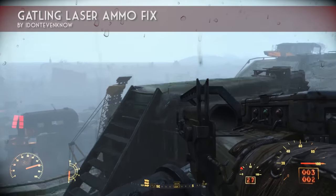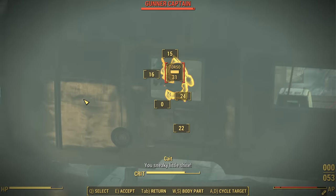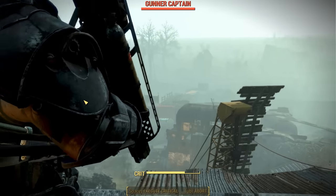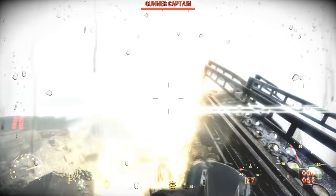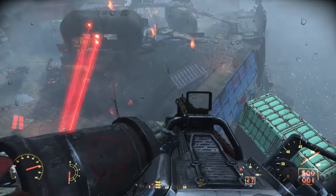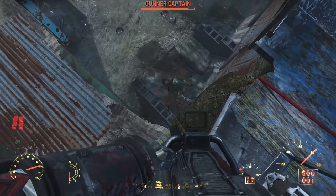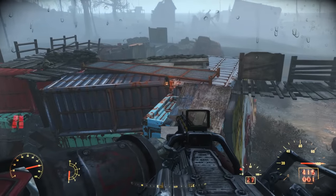To correct this issue I installed a mod called Gatling Laser Ammo Fix. This mod creates a new ammunition type called the PD core, which can only be used by a Gatling laser. PD cores are created each time a Gatling laser tries to load a fusion core — at that moment the fusion core is destroyed and a PD core is created and loaded into the weapon. This way the game is not confused trying to use the same fusion core for both power armor and a Gatling laser, and I can still consume all my fusion cores while keeping my ammunition tab nice and clutter-free.